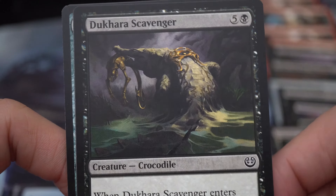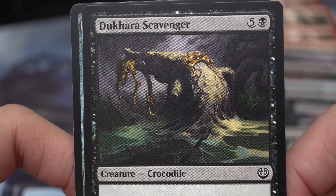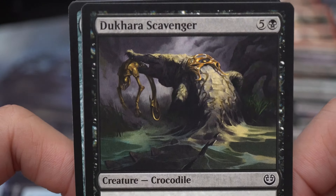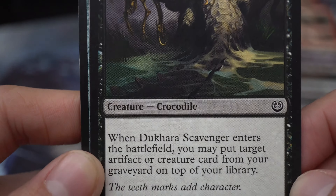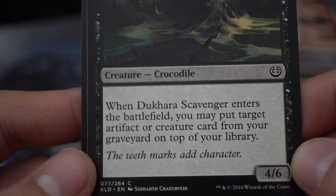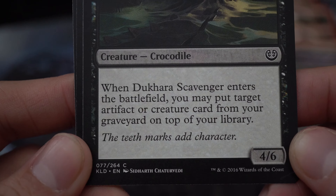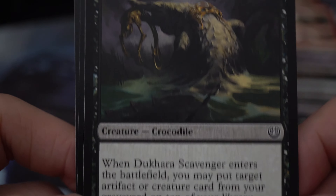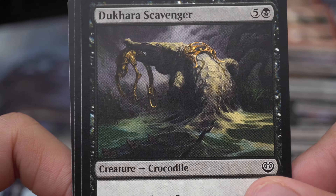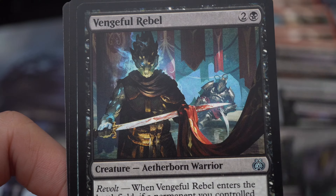Takara Scavenger — five and a black creature, crocodile. When Takara Scavenger enters the battlefield, you may put target artifact creature card from your graveyard on top of your library. 'The teeth marks add character.' 4/6. For a big body, I think I needed more of those creatures.